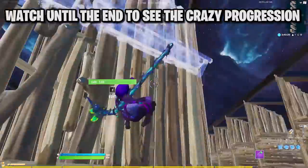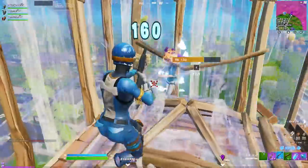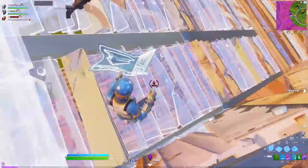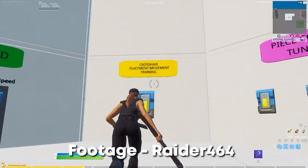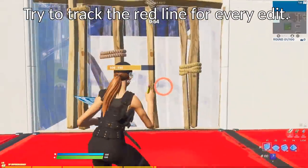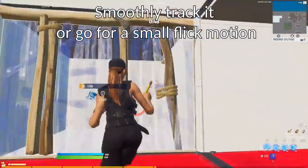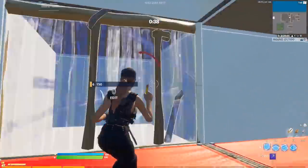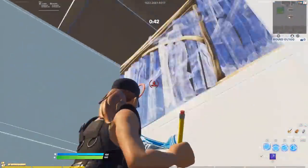How I improved so much comes down to my warmup routine. For the first two months, I spent almost all my time in creative practicing four maps covering everything from building to aim and piece control. The first and probably most important map was Raider's Crosshair Placement Movement Training. Inside this map, a red line or circle shows you where to edit. Running through all the scenarios takes about 10 minutes — only half an arena game — and it's one of the most beneficial 10 minutes you'll ever spend on Fortnite. It helps with making small precise edits, making them faster, and your edits will be so warmed up you won't miss any for the rest of the day.